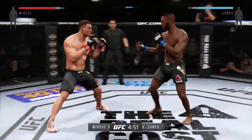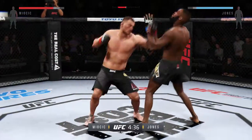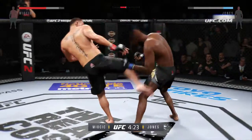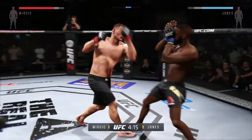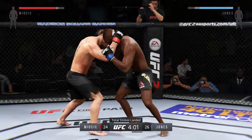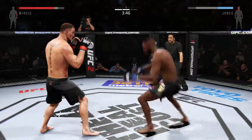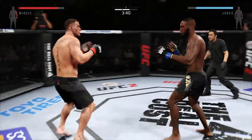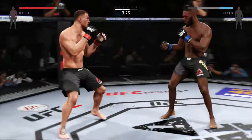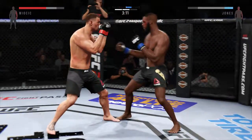Jones connects — that's powerful. Nice combination. Precise jab by Miocic. Nice body kick. Tagged him — back and forth battle. Southpaw stance. Huge hit with that hook. There's a nice combination. Hard jab. Big power on that hook. Another jab. Big combination. Big shots. Body kick — look at that. Beautiful hook.